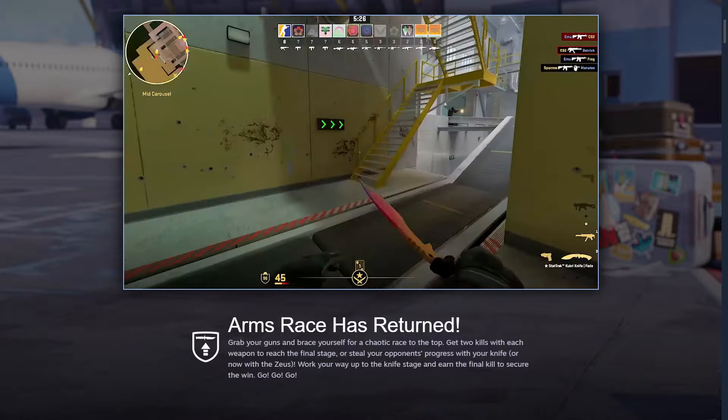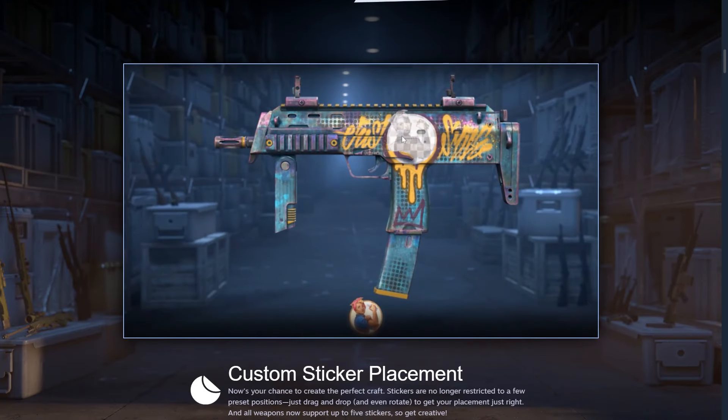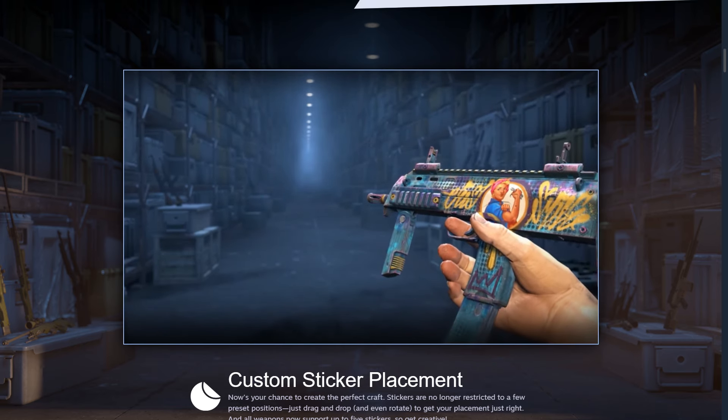It added back Arms Race along with Baggage and Shoots maps. For me, the biggest and most important change of the whole update is the custom sticker placement, which allows you to place stickers where you want. Now you can apply up to 5 stickers on all weapons, and that means I think it's a very good time for stickers.